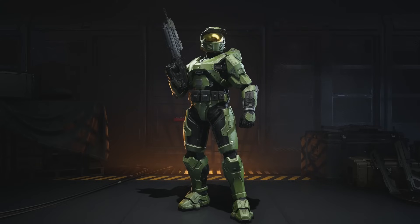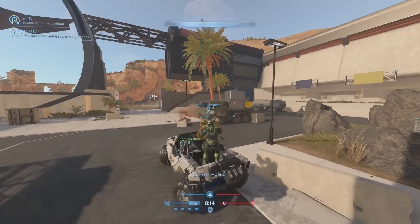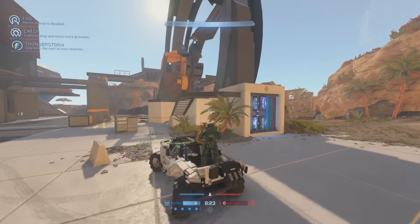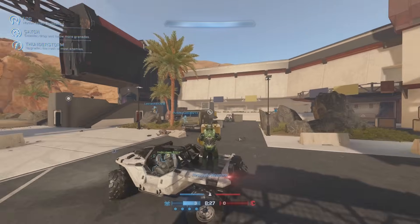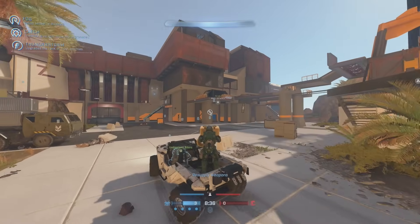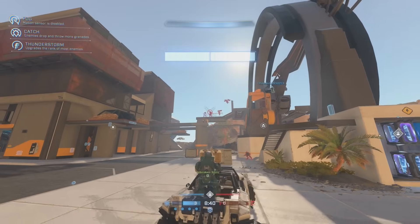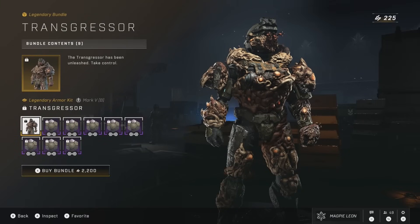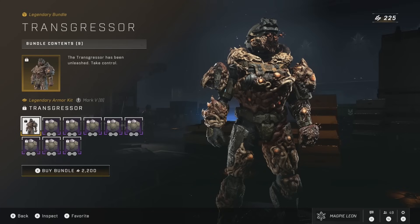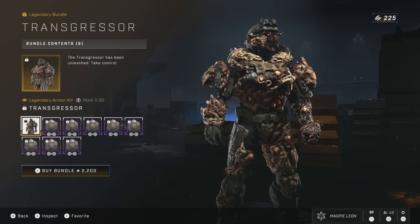Most people agreed it looks absolutely gorgeous, however a lot of players expected it to be free. Personally, I would have much preferred if this had been an armor core, because the fact that I can't really customize it beyond changing its colors leaves me feeling a bit disappointed. Despite the controversy, it ended up being the top-selling item in the store. It probably wouldn't be the worst thing that released this season based on pricing — we also had the Transgressor armor kit, which released for the same 2,200 credits, but it only gave you the armor kit and a single coating as opposed to the two coatings and visor in the Mark V bundle. Transgressor looks great — it's a flood-infected version of Jorge — but for the price, it's definitely not worth it.